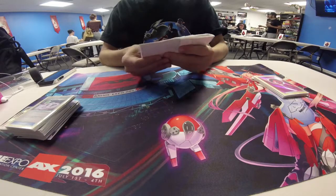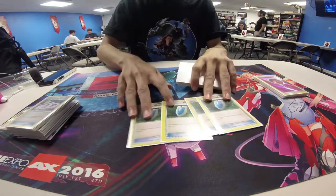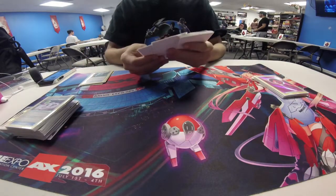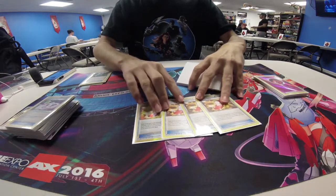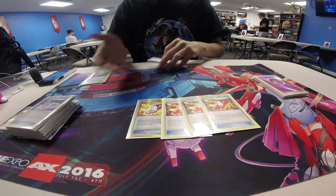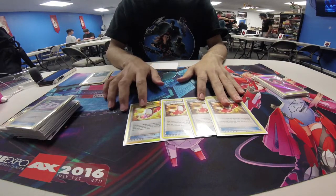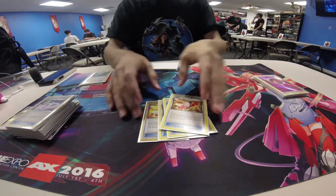Now we're going to the items. Common staple — four VS Seekers to get your supporters back. We've got four Trainer's Mail, which is good for getting Spirit Links and Stadiums. If you don't have a Skyla, this is a good backup to have. Another good thing is Max Elixirs — every time I get a Trainer's Mail, nine times out of ten I get a Max Elixir from it because it just helps out a lot.